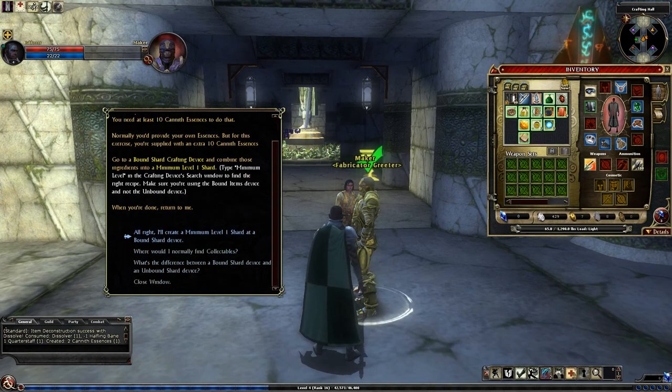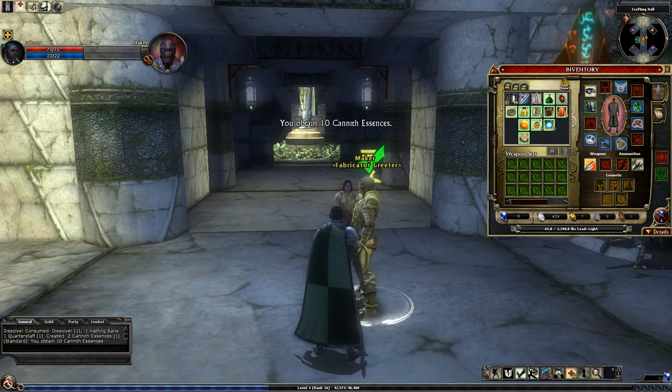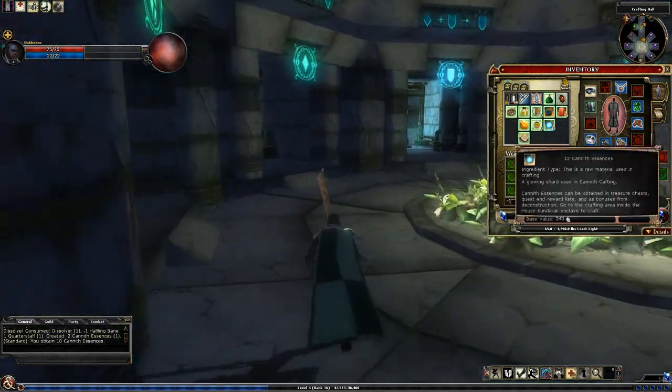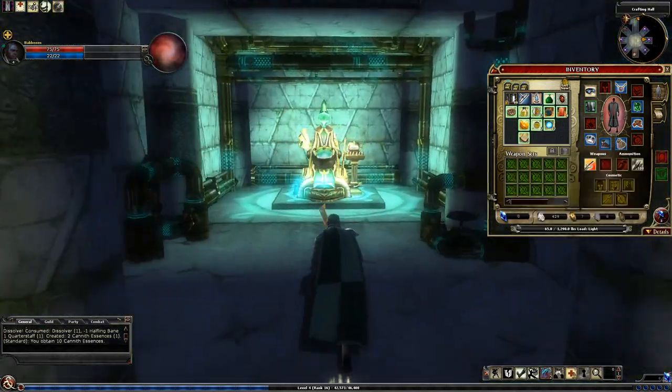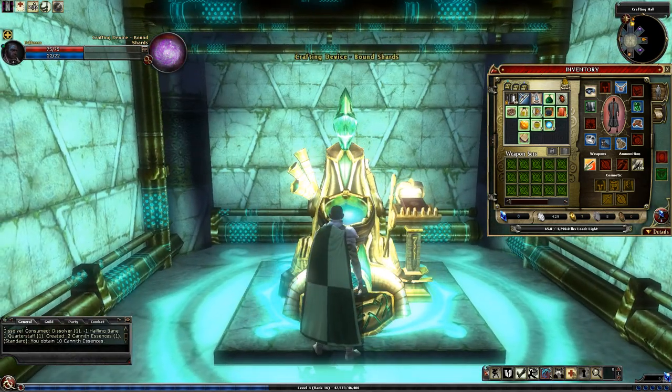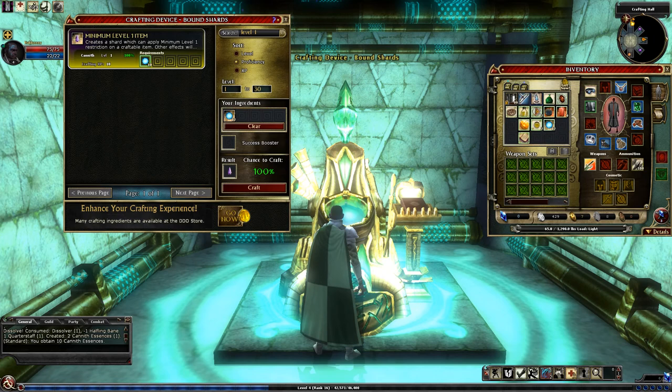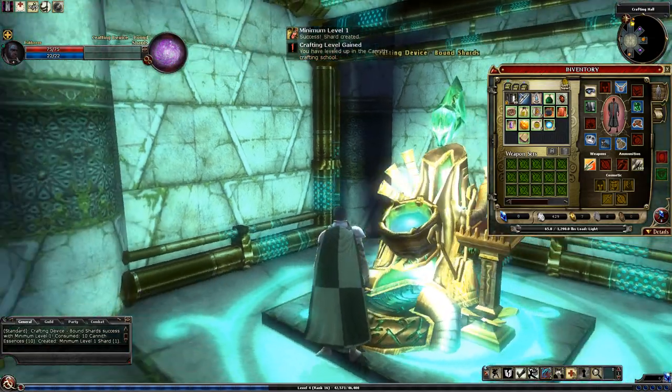Then he wants us to create a minimum level one shard with the essences, and he gives us 10 extra — I think 10 is the cost. So we go over to this machine here, the Bound Shards Crafting Device, and just type in 'level one' — the easiest way to find it. Click on it, then click craft. It's a 100% chance. So now we have our bound shard.